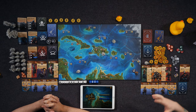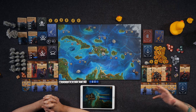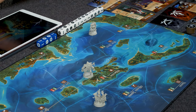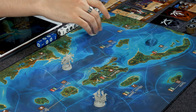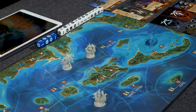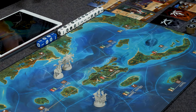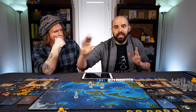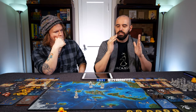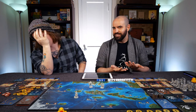Once you've done that initial movement and arrived at a point on the board, you resolve one of your three core actions: attack, visit a port, or go on an adventure. Let's start with attack. If you're ever on a space with an opposing NPC, you must attack. However, if you're ever on a space with another player, you choose to attack. So landing on an NPC always initiates combat.